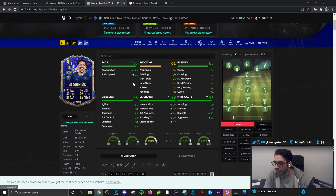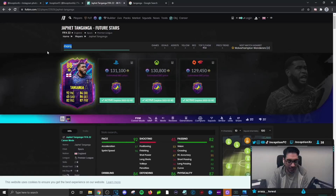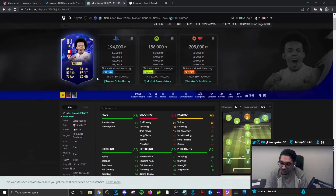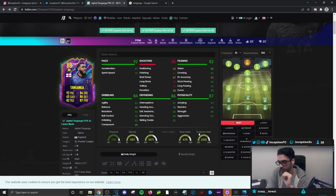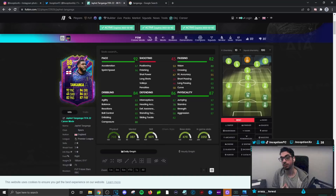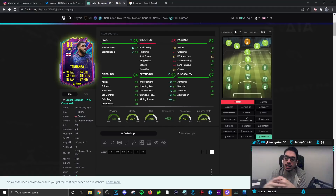Comparing to Marquinhos' Team of the Year card - with Tanganga on anchor he has 95/95, but the base stats were already at 90/90 and you feel that. With Tanganga you feel that initial acceleration difference - it's a weird thing. Like with Koundé, for instance - 86/86 base, give him shadow and you get 96/96, and you really notice that running because it's very balanced between the two.